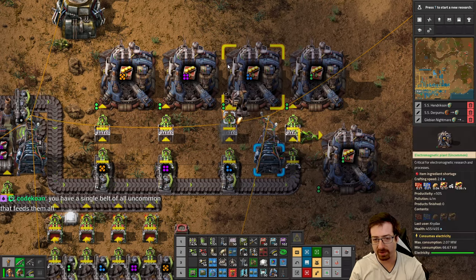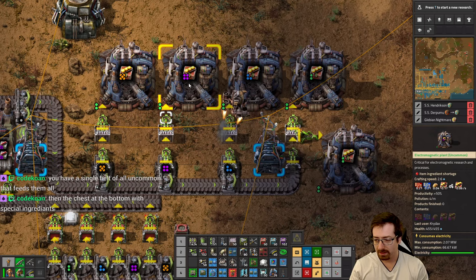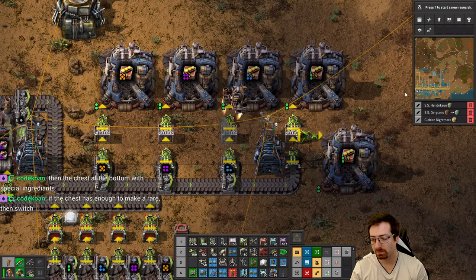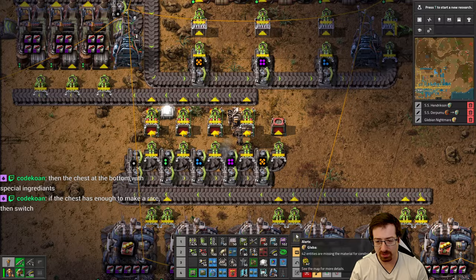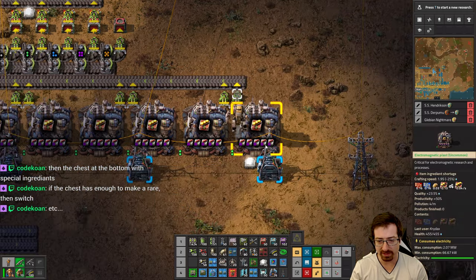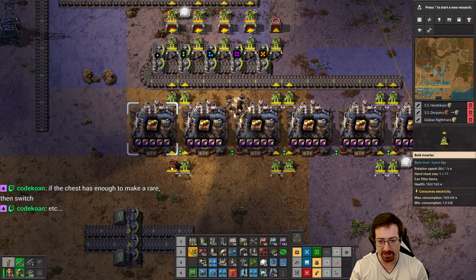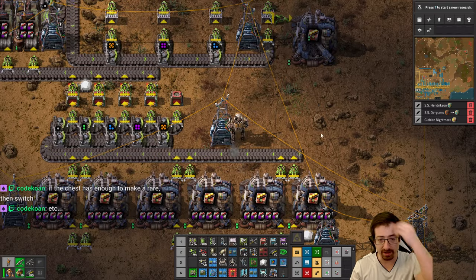I could do it where they're all uncommon crafters. The problem is that ruins the whole sorting of items into different chests. And again, how do you get the items to the correct building? With single-tile chests, it's really hard to get ingredients where you want them to go when you've got a bunch of separately controlled buildings. A single belt of all uncommon that feeds them all — it's an intriguing thought, but I think it's a little too far off from what we're doing right now.